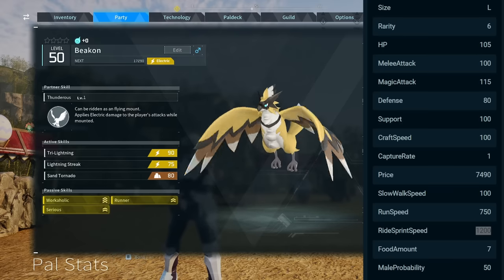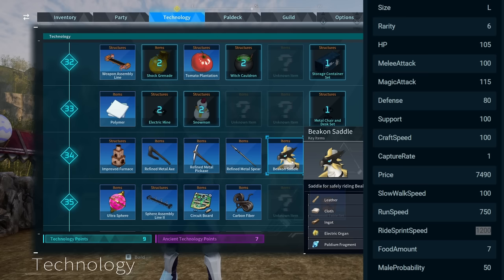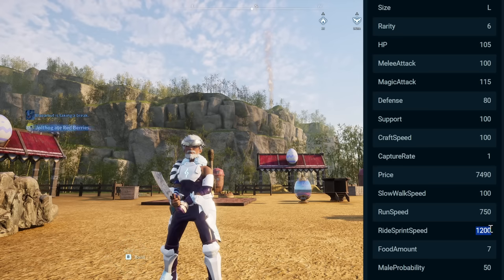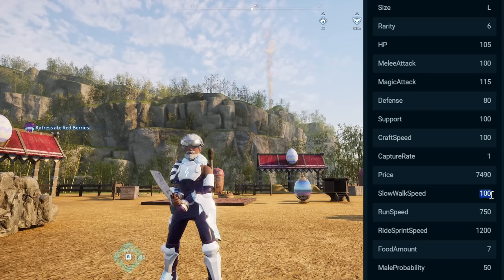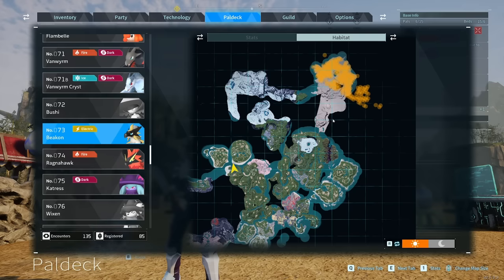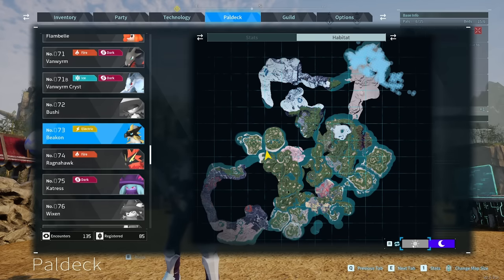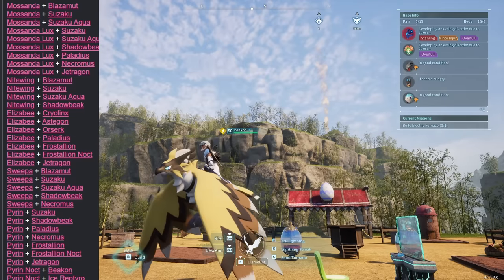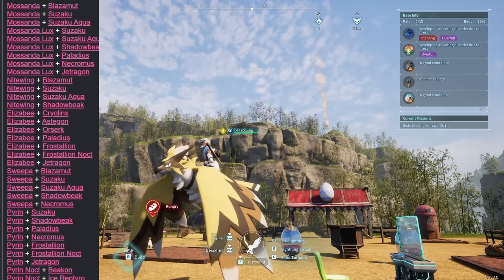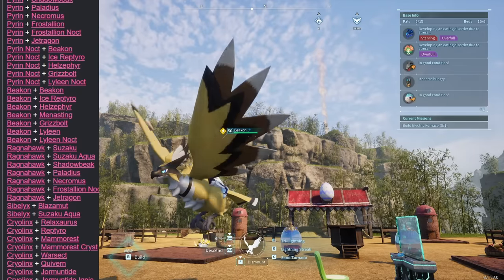The first of the three flying mounts is Beacon, an electric-type flying pal whose saddle unlocks at level 34, making it the first of the three you can actually use. Its ride sprint speed is 1200, only slightly slower than the other pals we're covering. You have a run speed of 750, a slow walk speed of 100, 100 melee attack, 115 magic attack, and 80 defense. To catch one in the wild, head to the desert biome in the top right corner of the map — a level 30-plus zone, available day or night. Most crossbreeding combinations require pals of its level or higher, so catching in the wild is generally easier.